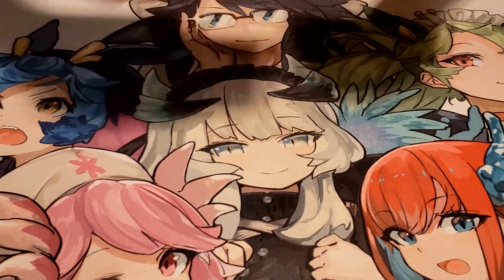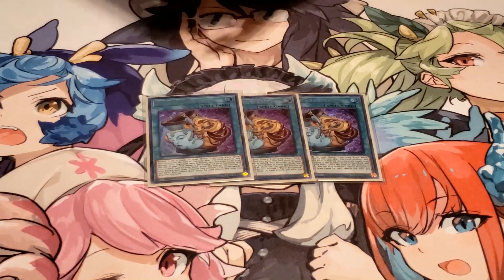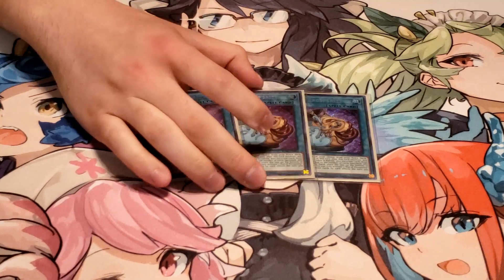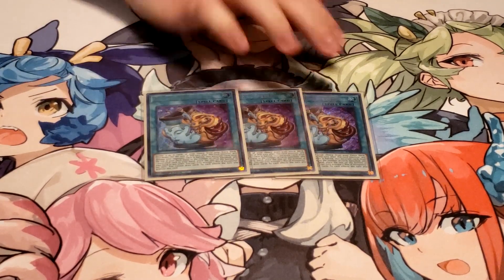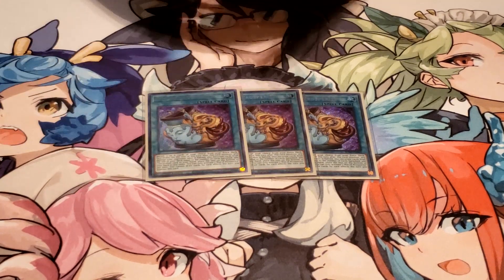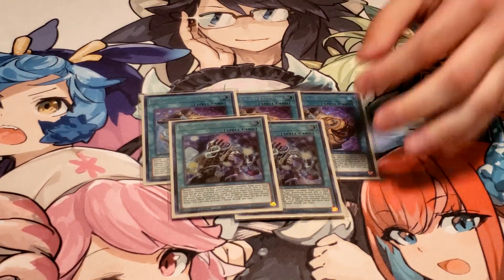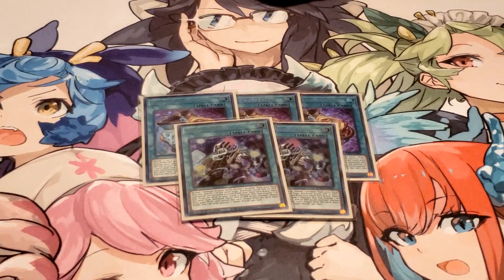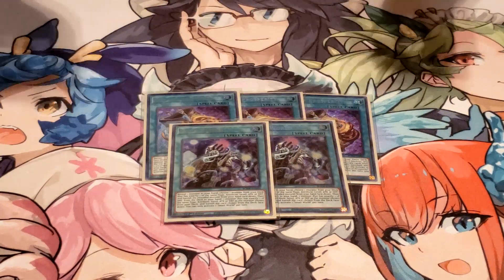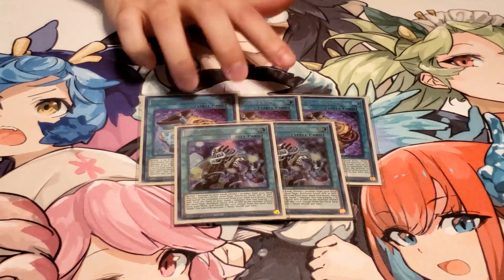On to the spell lineup — we have the three Prosperity, just a way to make sure we see our starters. We only have like seven one-card starters: the one Black Metal, the three Parlor, and three Chamber. So maximizing on a card that helps us see them is important. It does have a really terrible interaction with Noctovision — I drew this off Noctovision twice, which is just unfortunate. And then we're on two Small World. It's just a way, again, to see our starters because we only have seven naturally — Small World makes it nine. Of course, a lot of those cards have two-card combos, so you can find a play very, very easily.